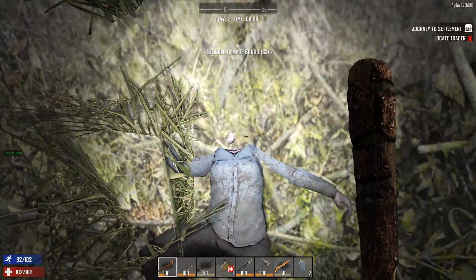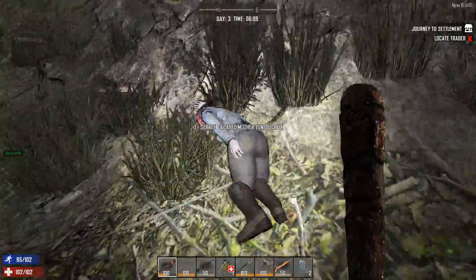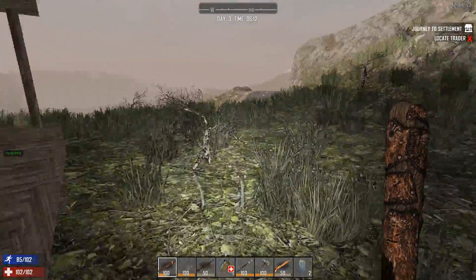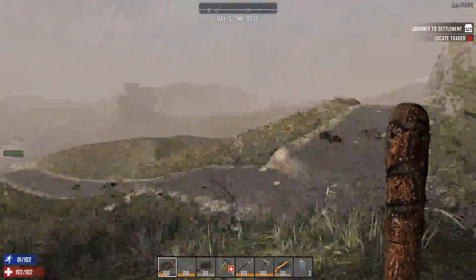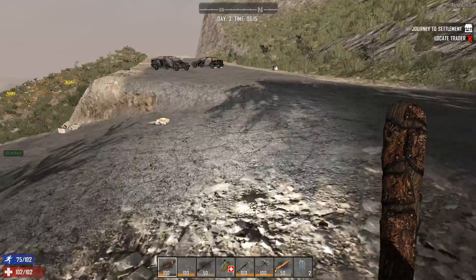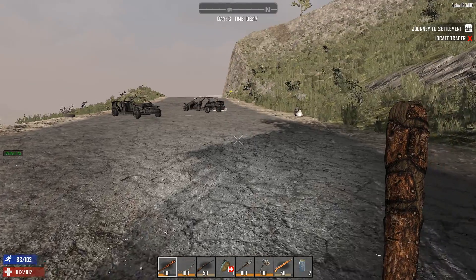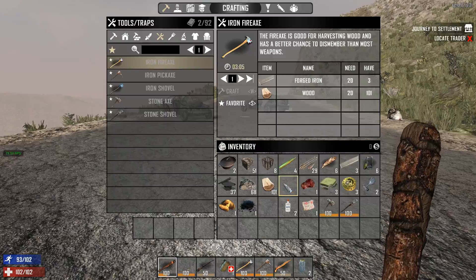I'm going to build some kind of crazy base — this is experimental, guys, so we'll probably have to restart our worlds constantly. I'm not even going to worry about the perfect build. I think what I want to do is come over here and build something on the side of that cliff right there. Could be cool — let's go take a look. I feel a little slow. We do have our pick now, so that's nice.